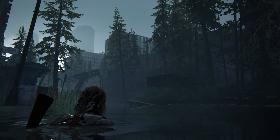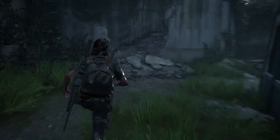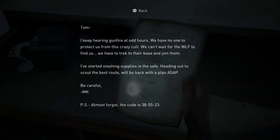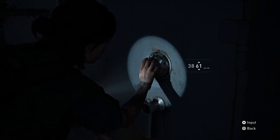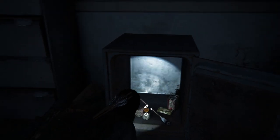Number nine is also in the Seraphites chapter, when Ellie is swimming before she reaches the hospital. Up in this shop, a note under the cash register contains the safe combination. The safe is just behind here, through a hole in the wall, and that combo is 38-55-23. The safe has supplements, ammo, and crafting supplies.